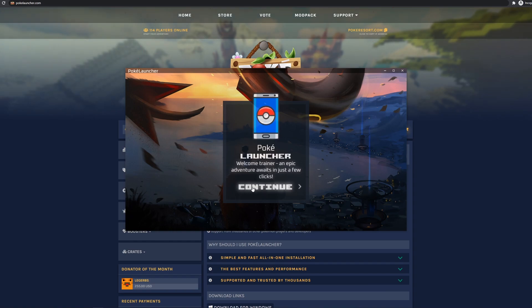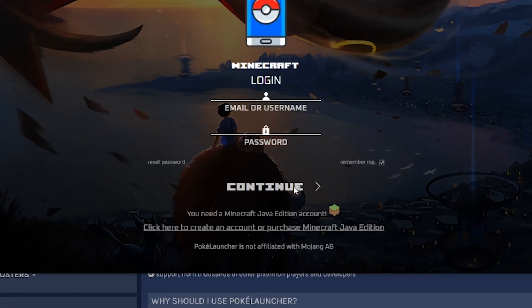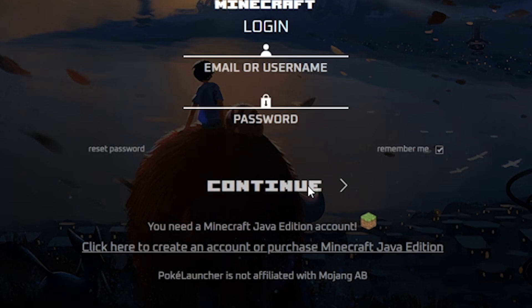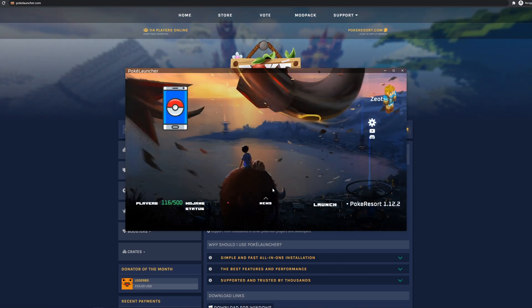Click Continue on the welcome screen, then log into your Minecraft account just like you would on any other Minecraft game. If you don't have a Java Edition account, there is also a link here to go and get one. Once you have entered your information, click Continue and you will be logged in to the PokeLauncher main menu.